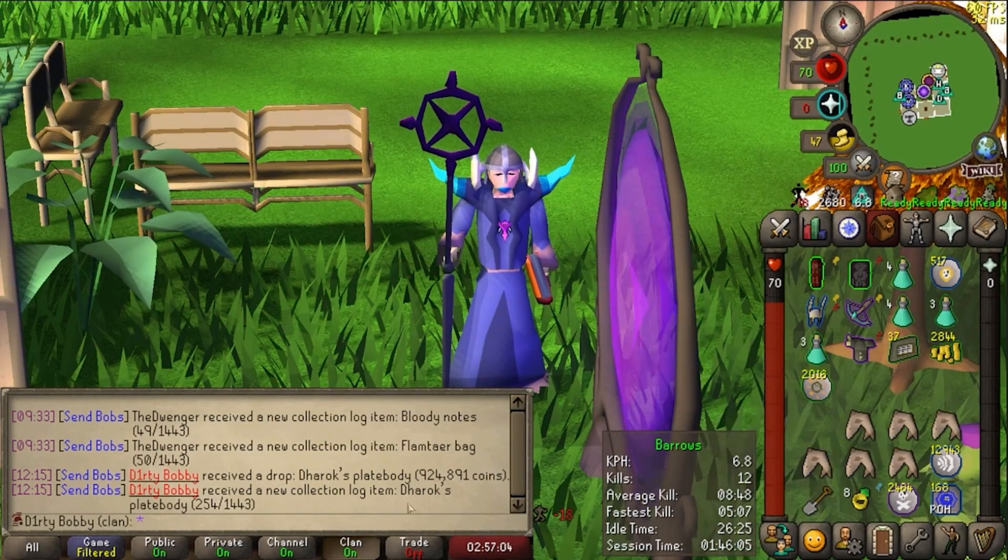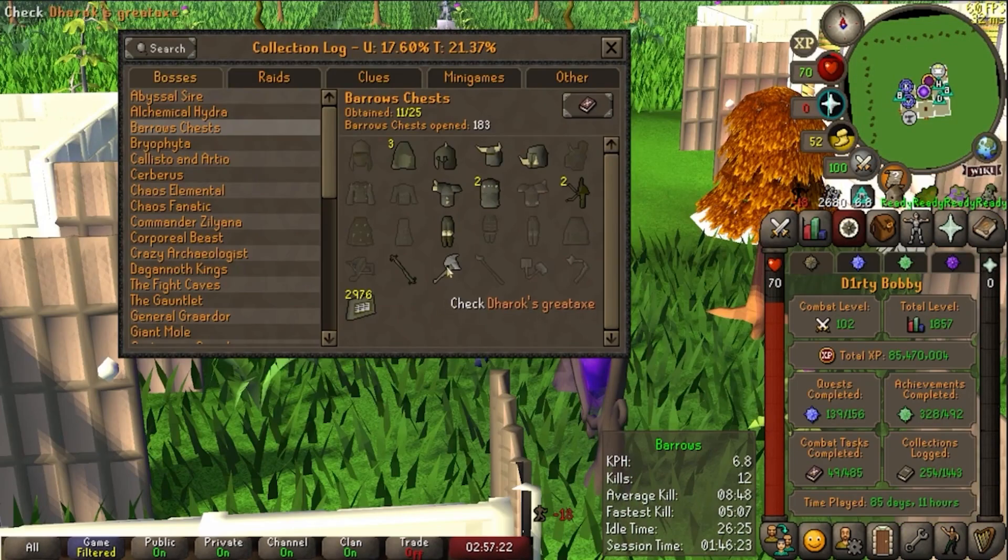Alright, let's go ahead and take a look at the collection log. Here's some barrows — Darrox, totally complete. It's sweet to see, but I'd love to see Guthan's, Ahrim's, Karil's — any of that. RNG, please.